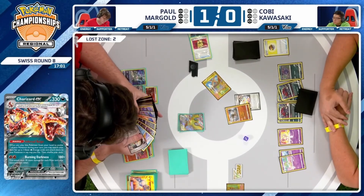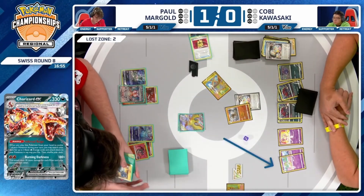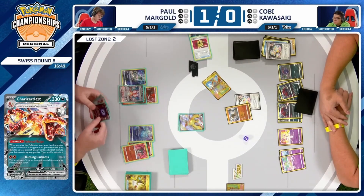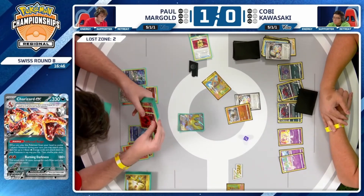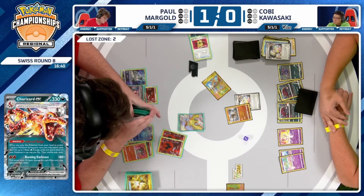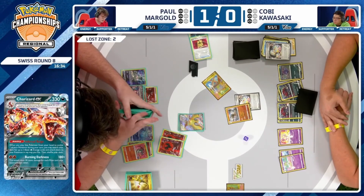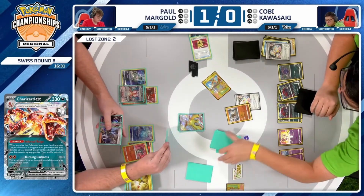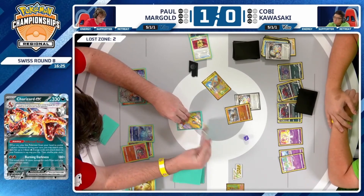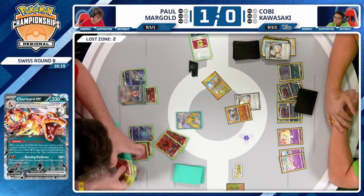Finally Charizard comes back into play thanks to that Rare Candy card — we'll accelerate these Fire Energies. I would like to see these go onto the Pidgeot here. You haven't seen the Jolteon from your opponent just yet — Kobe had plenty of opportunity to discard it, and there's a world where it's been prized and he just took it off prizes. As Paul here, try to attack with the thing your opponent is going to have a harder time KOing. If you combine it with Boss's Orders to bring up the Curlia on the bench — the thing we've been talking about as a good strategy — that could be a decent play here for Paul.